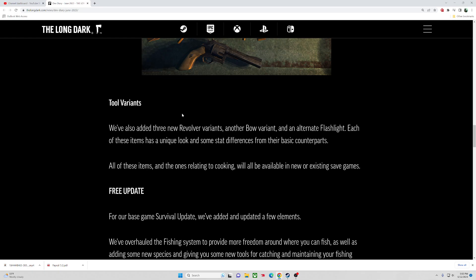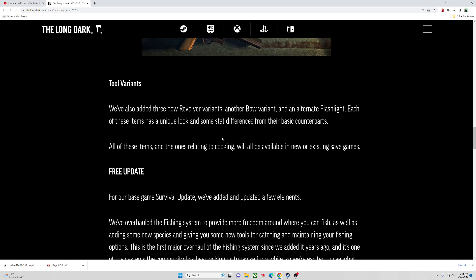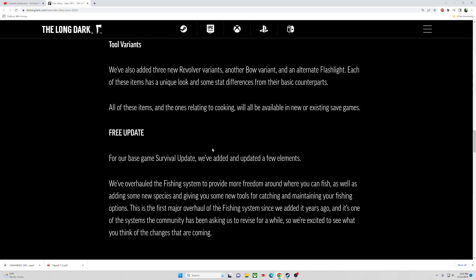We also have tool variants: three new revolver variants, another bow variant — which, if it's not available on Interloper, that's going to be a little weird — and an alternate flashlight. It has a unique look and some stat differences, similar to the other variants covered previously. All these items and the ones relating to cooking will be available in new or existing saves.